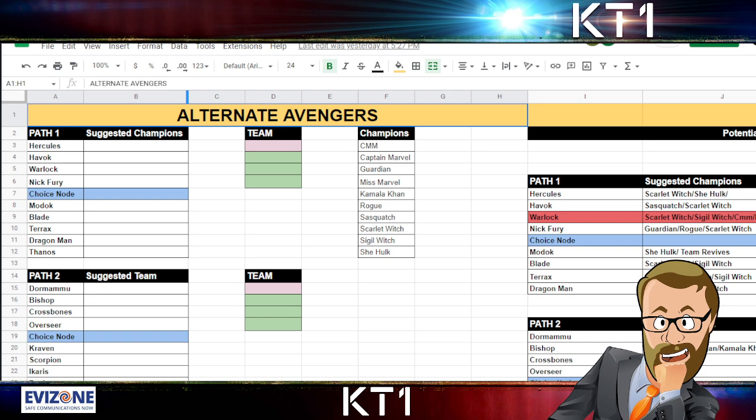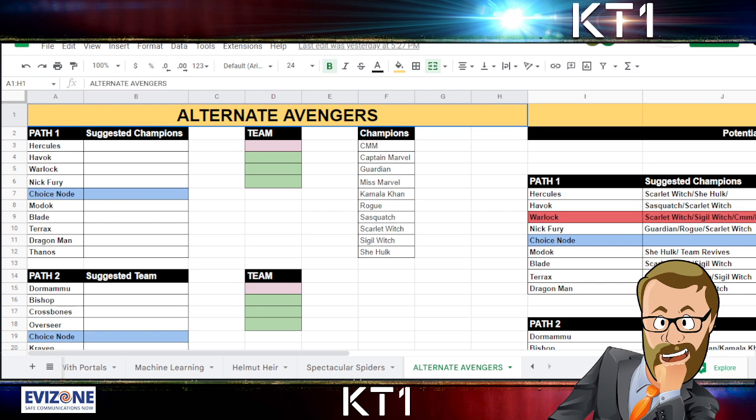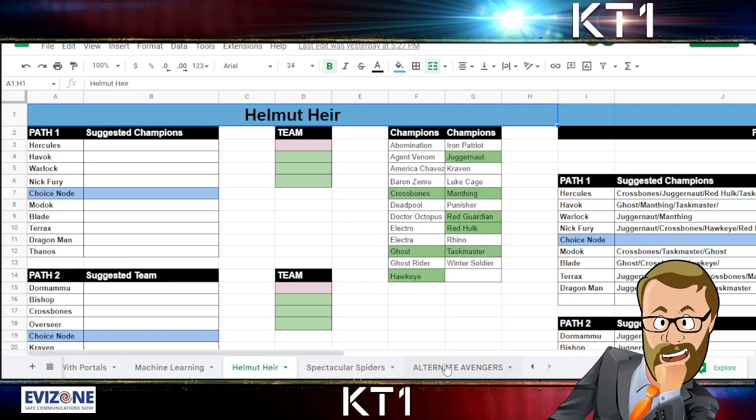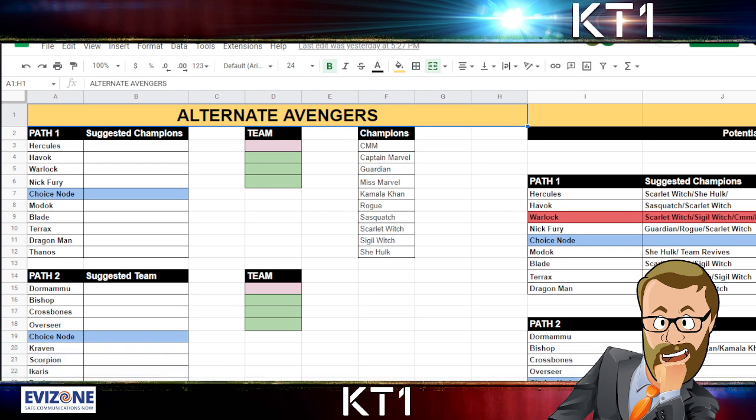I did the guide yesterday but just didn't record the video, so here we're going to quickly go over and explain it. As with the rest of them, it is the same Excel spreadsheet that I kept updating. All of the guides for Karina Volume 3 are here in separate tabs, so if you want to check out Spectacular Spiders or Helmets' Lair, all of them are available right there.